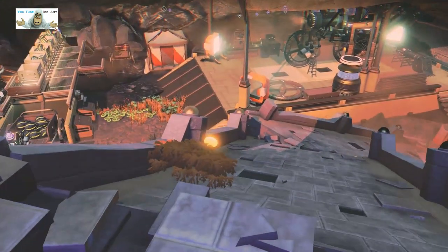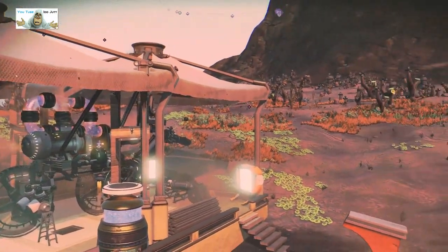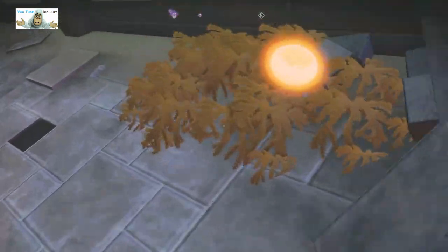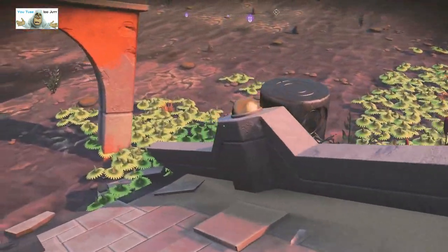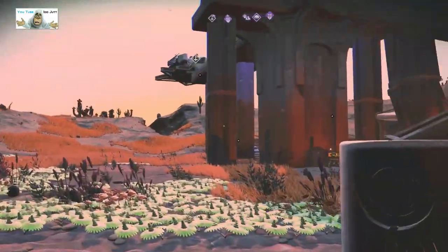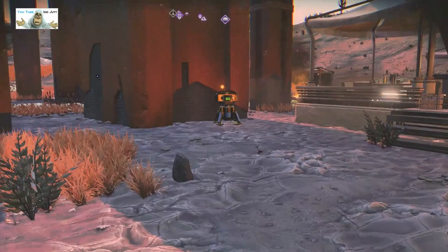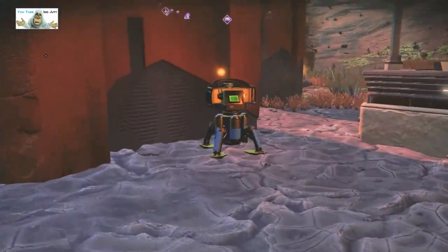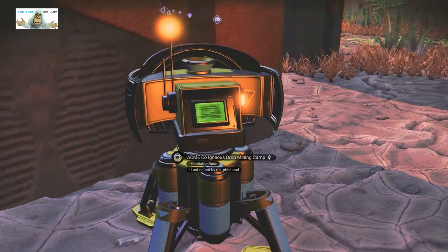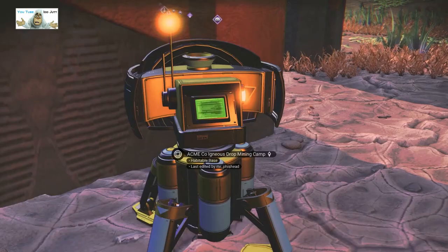Let's go down the path. It's built on a temple — or not a temple, but all these buildings. We'll just come straight down because the base computer's down here anyway, so we're going to take the coordinates. Here are the coordinates — it's Mr. Phys Ed, the Igneous Drop Mining Camp.